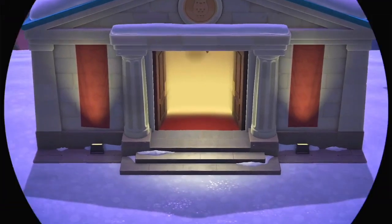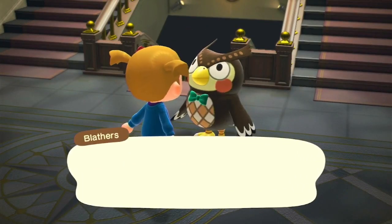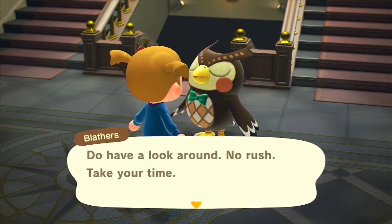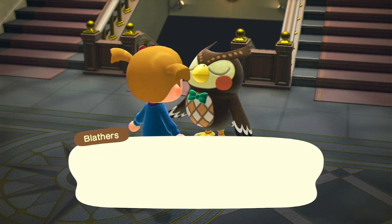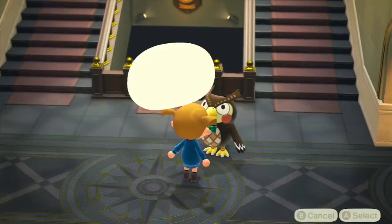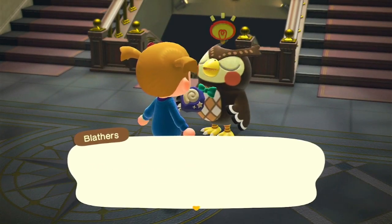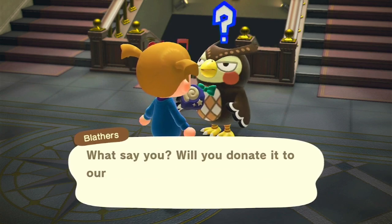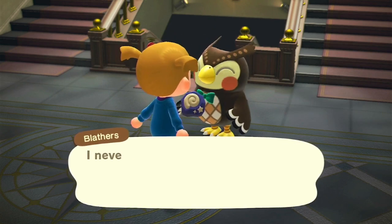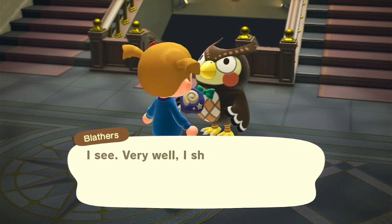I noticed that we have a fossil in our inventory so let's go to Blathers in the museum and make him look at it, and then we can probably give it in. Hello Blathers! How may I assist you? I want you to assess fossils - this one please. They don't have it in the museum so let's donate it. I do not want a short explanation about some dinosaur tail, please, thank you very much.